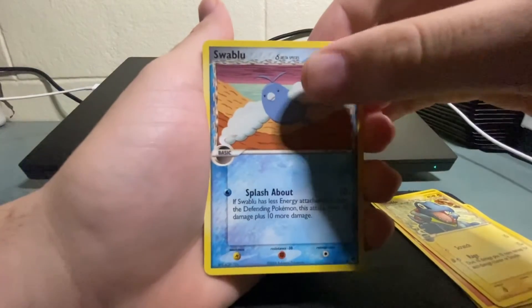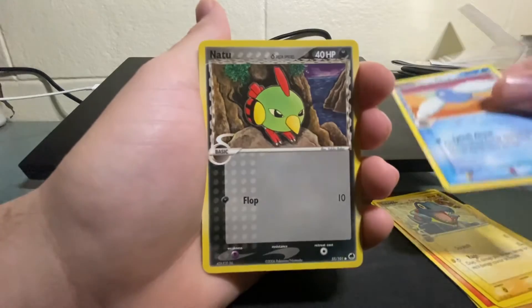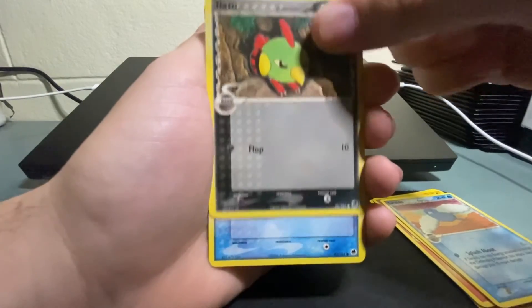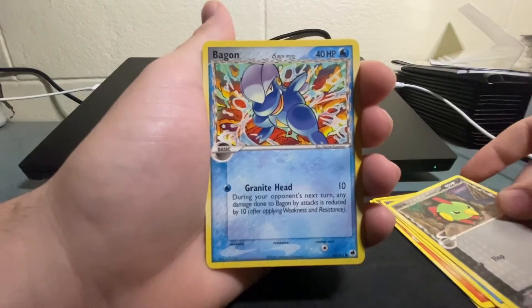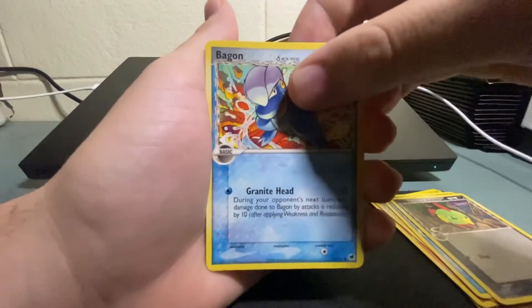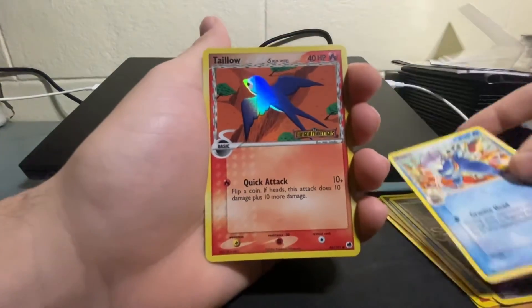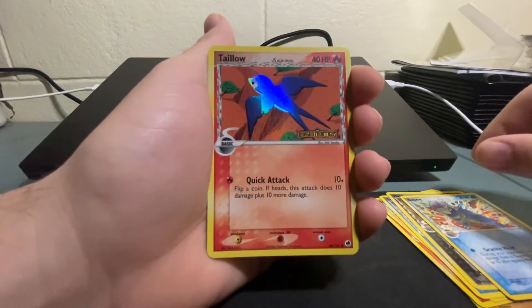Oh I'm like shaking. We got the Natu. We should be coming up on the reverse — there are only nine cards in these packs. We got the Bagon Delta Species. For the reverse we got Dragon Frontiers Delta Species Aerodactyl.